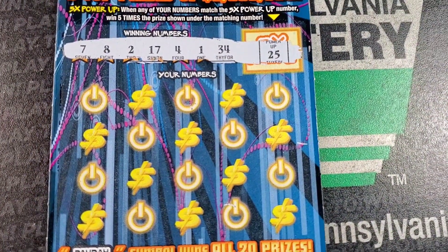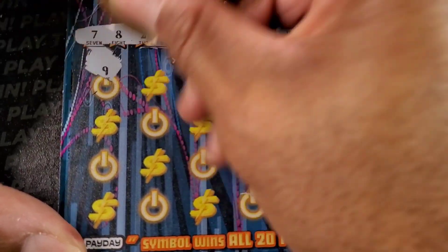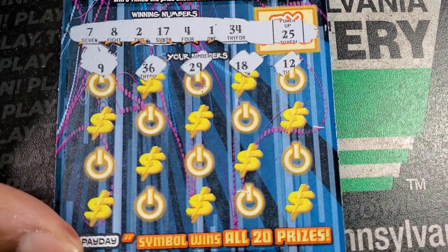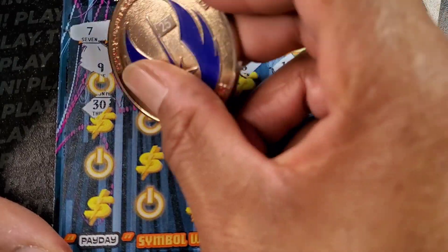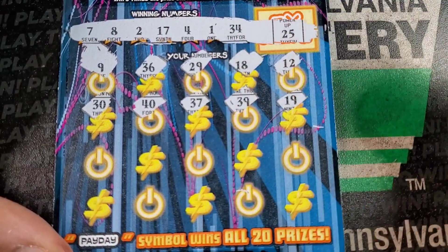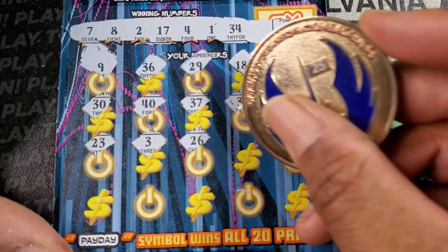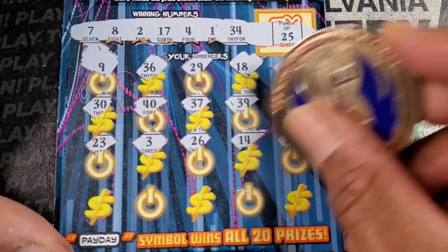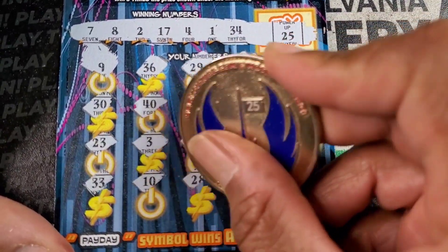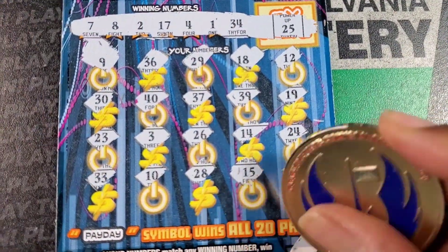Alright, away we go on ticket 1. Numbers: 7, 8, 2, 17, 41, 4, 1, 34, 25. Then 9, 36, 29, 18, 12. Hopefully we find that 25 — that would be nice. 30, 40, nope. 37, 39, 19, 23. We got 25! Was about to say no 20s. 26, 14, 24. 10, 28, 15, and 20. Nothing on the first ticket.